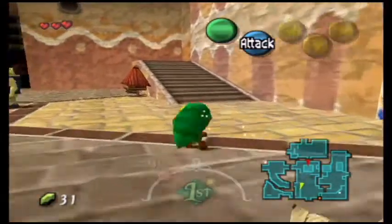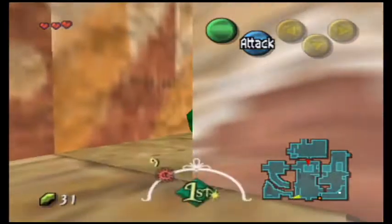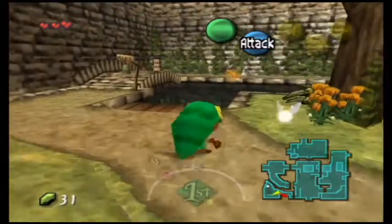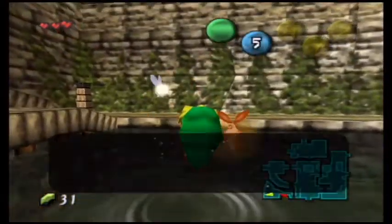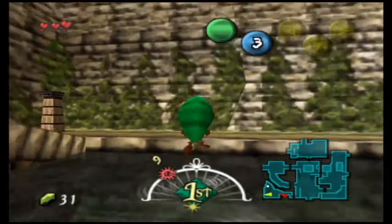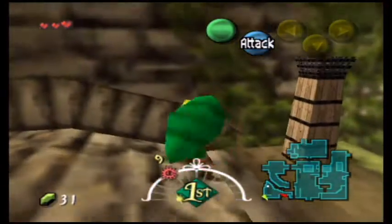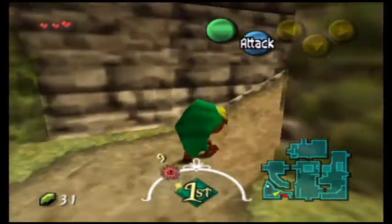A lot of people at that time expected the game to kind of go right off of Ocarina or make something similar. But this was so different — and for once, it's not centered on saving Zelda or fighting Ganondorf. It's completely different — we're trying to save the world from the moon crashing into it. And here's the stray fairy right here; that's where it'll always be during the day, over the river in the west or south. And then during the night, it's in East Clock Town.